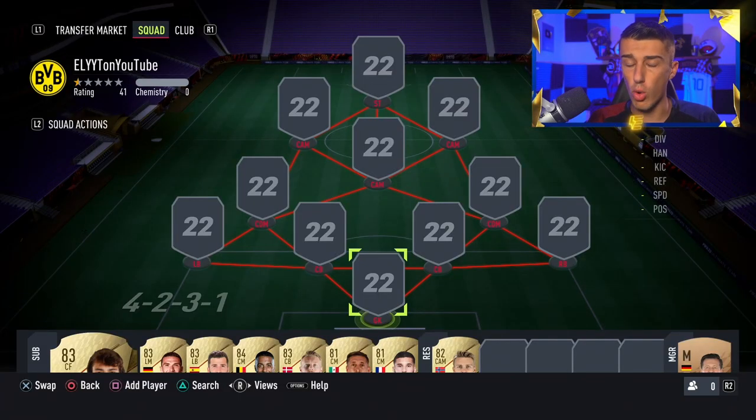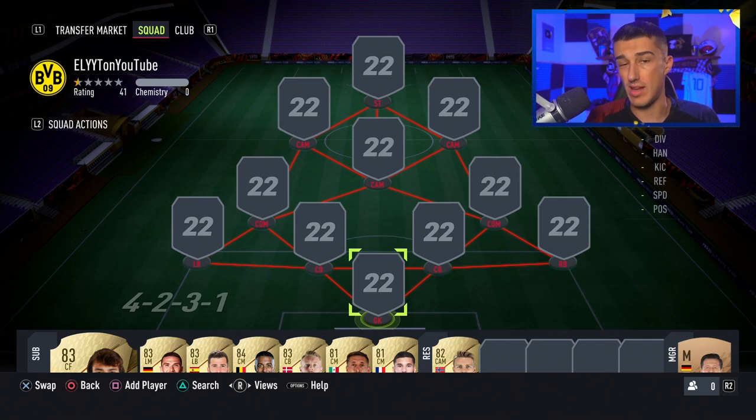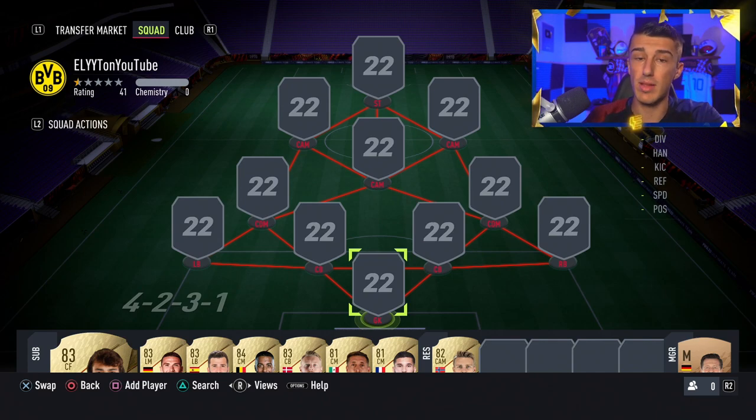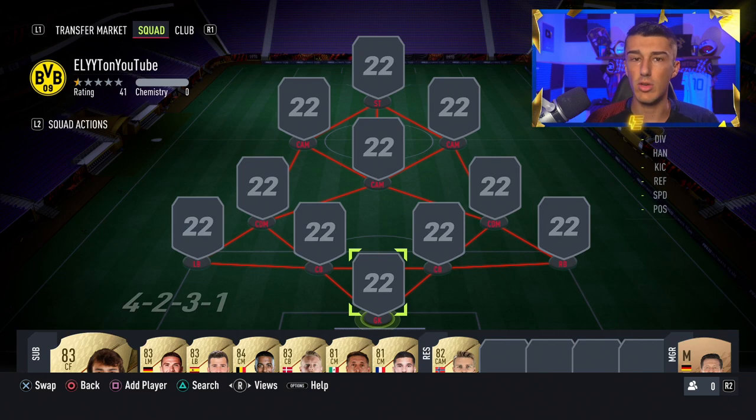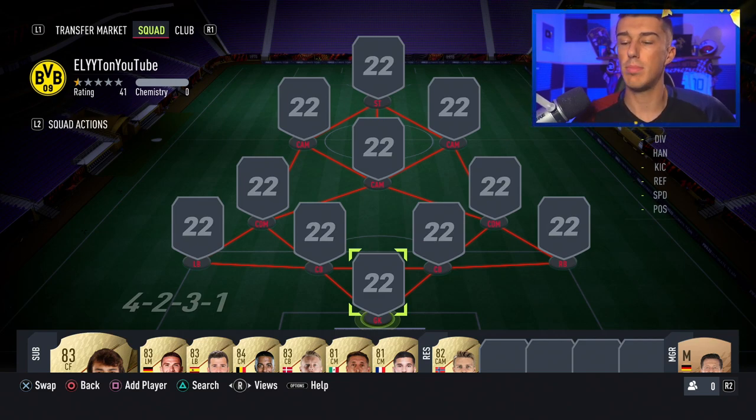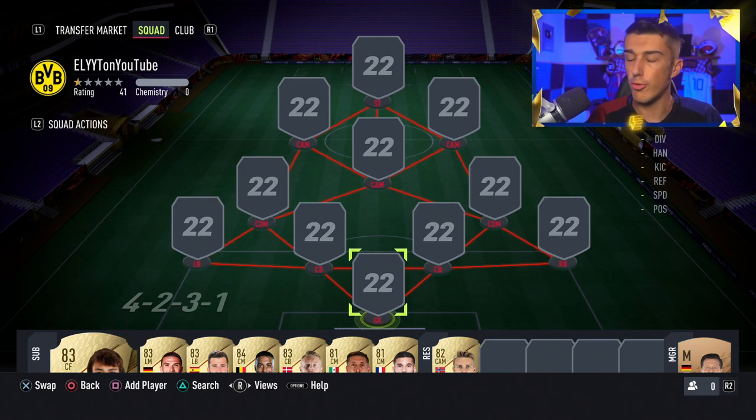For this squad we're going to start with a 4-2-3-1, and that's what I've been using in game. It does bring the striker a little bit deeper than you might want, so switching it to a 4-3-2-1 in game can also work — you would just move those outside attacking mids up to left forward and right forward by changing to attacking and setting your custom tactics. This squad is full Serie A and will get full chemistry because everybody's in the right position.